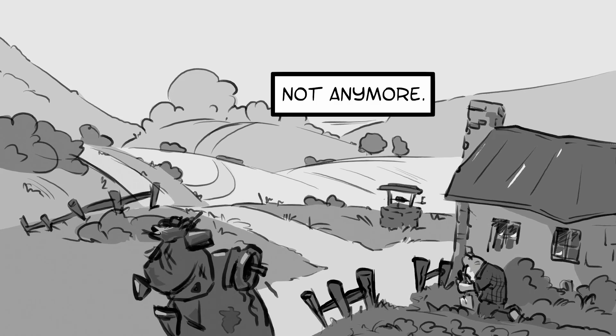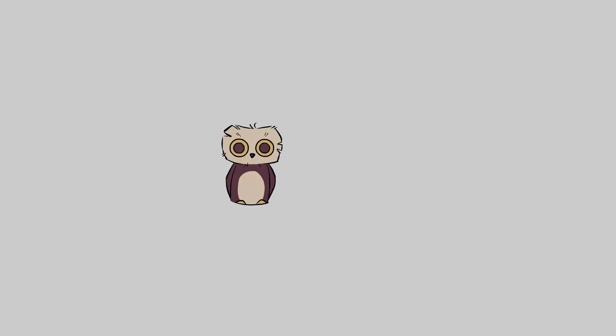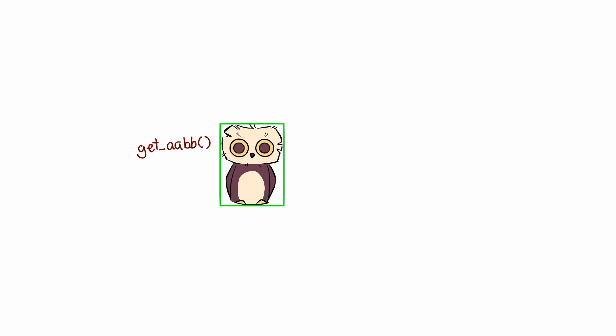Okay, enough about my game. Let's move on to today's Godot Tech Tip. This one is about AABBs — Axis Aligned Bounding Boxes. For a piece of geometry in your scene, Godot computes a box around it, telling you how much space the object takes up. You can get that box with a simple call.